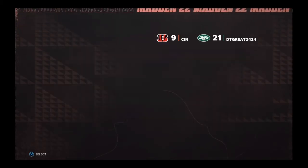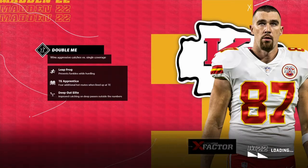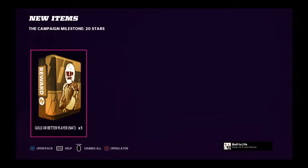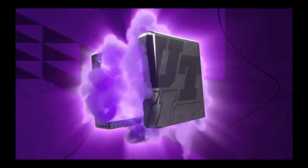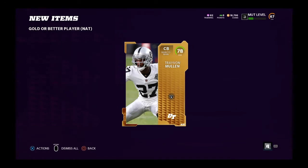Madden 22 Ultimate Team — we just finished our challenge, played a game against Cincinnati and won 9 to 21. Not a huge victory but we won; Zeke had well over 120-130 yards. We get a gold player or better — we get a corner! Tavon Mullen, a 78 overall. We can build him from here.